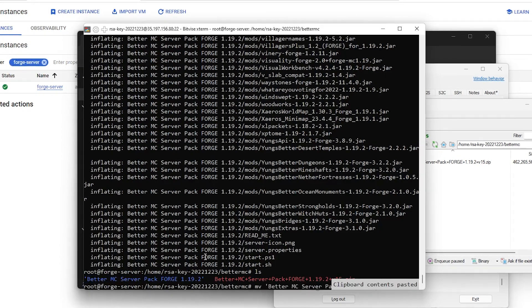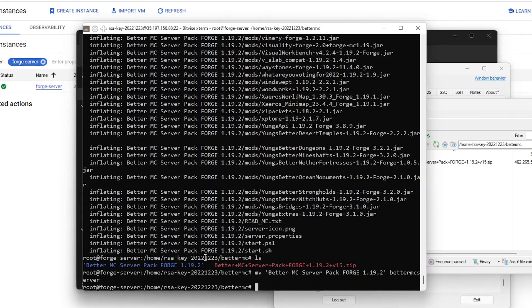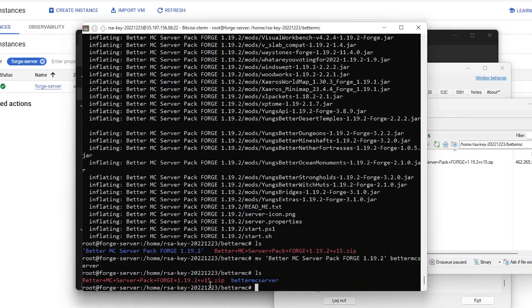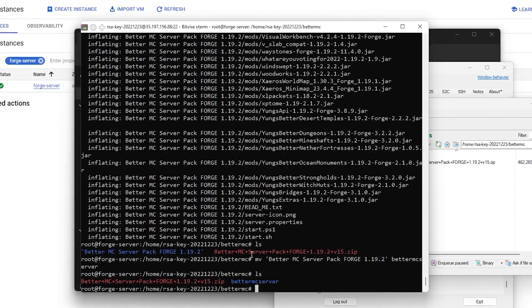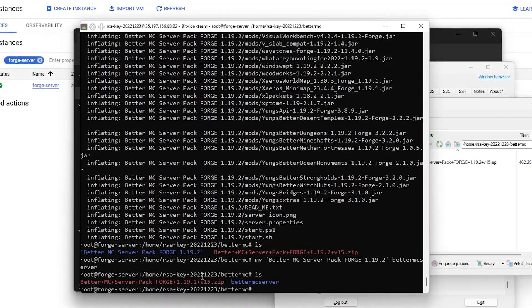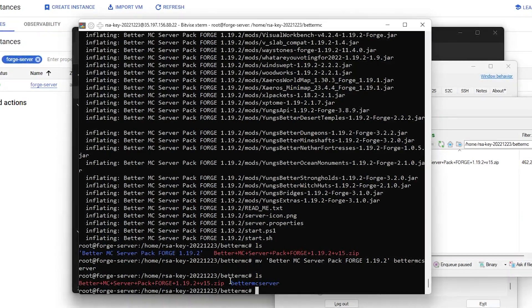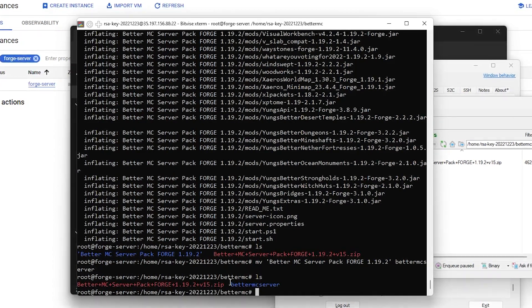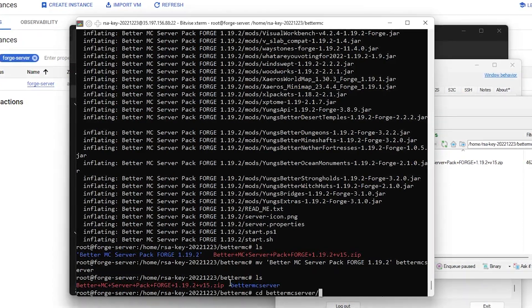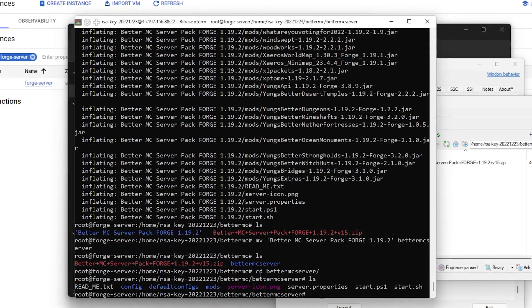Then do mv, right-click, and rename it to something like 'bettermc-server'. It depends on what modpack it is — some modpacks will put the mods and files inside the folder you set up, or just create a separate folder, so just be aware of that. If yours creates a new folder for the server, just do cd bettermc-server, then ls, and you'll see all the files and folders.